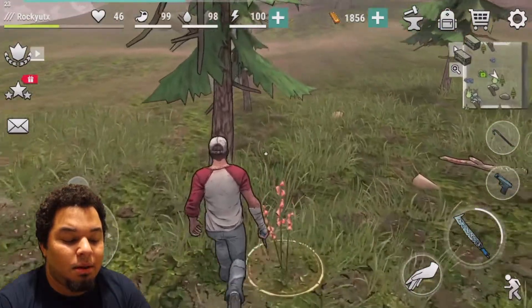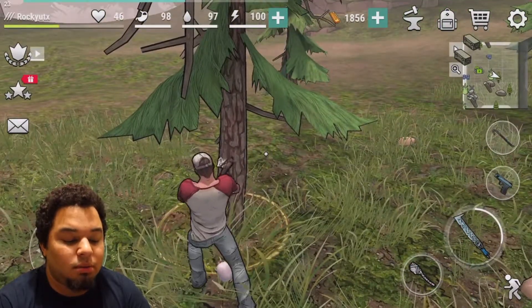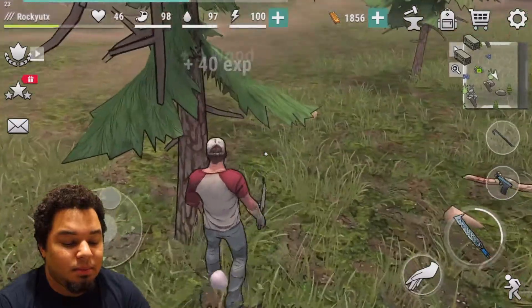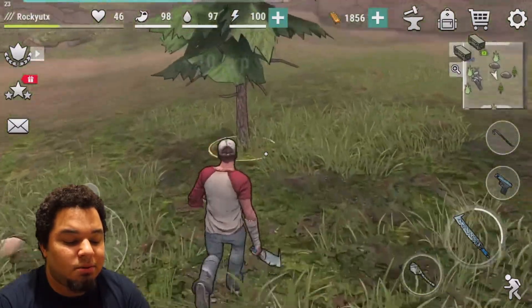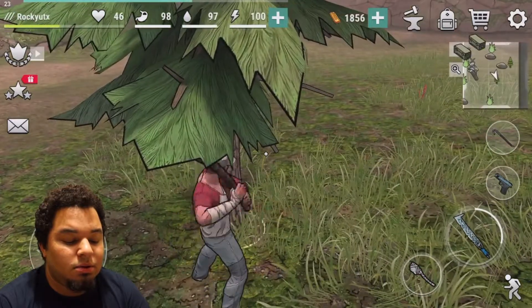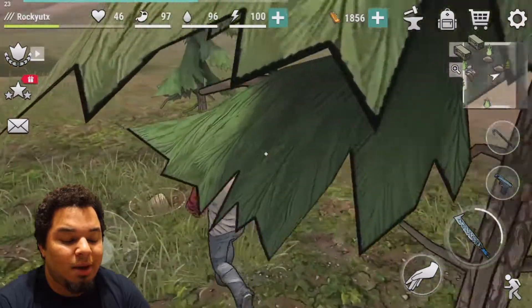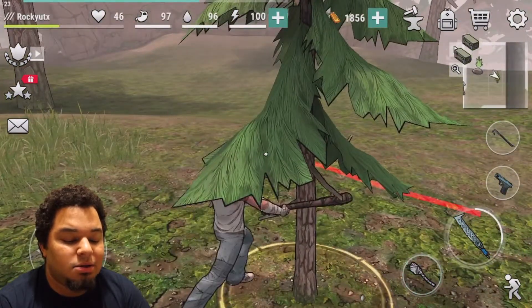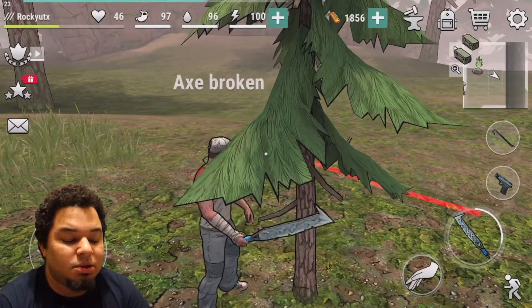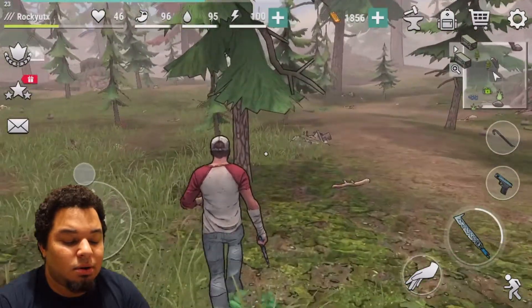The number one resource is wood — always grab as much wood as you possibly can. You're going to need to focus on wood as your number one priority, and when I show you back at base camp you'll see exactly why it's super important. As long as you don't build up four walls you shouldn't have any problem. My axe just broke so I'm done with the wood for now.